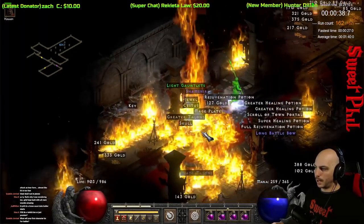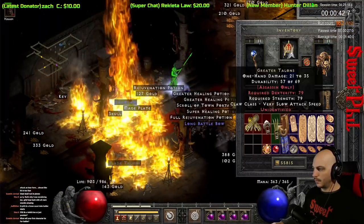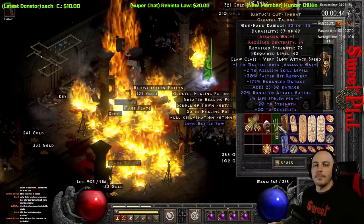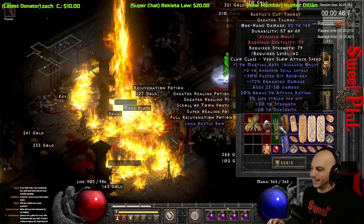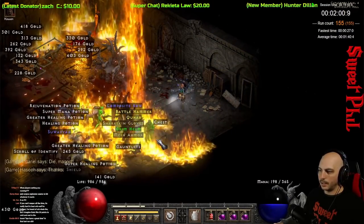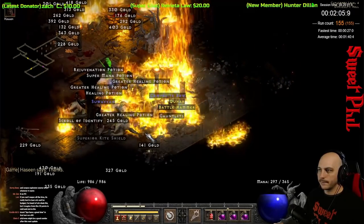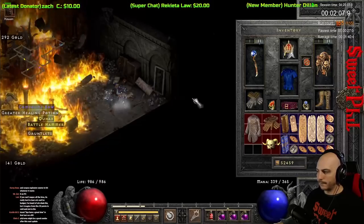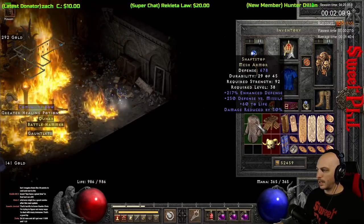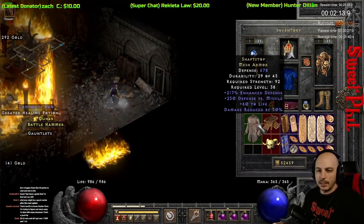Run 162: kind of a budget item for an Assassin. It's not used a lot anymore — back in the day, Bartuc's Cutthroat was GG for Assassins, now it's kind of relegated to the trash heap. Run 155: I have two uniques and a set item, all of which are kind of okay. The most noteworthy one is the Mesh Armor, which is a Shaft Stop. The helm is for Natalya's set, and the gloves are Grave Palm.